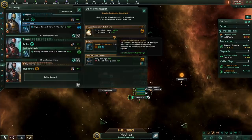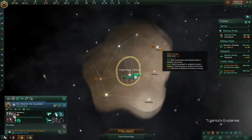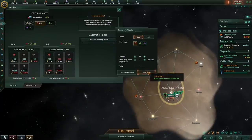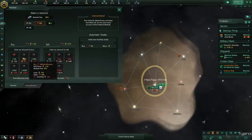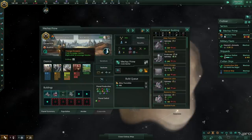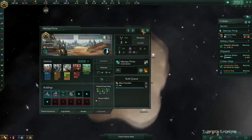We'll just queue up some research — that'll be nice. We'll send off our science ship to survey that system and do the normal things at the start of a game. We're going to buy some minerals as well, and the first thing we will be producing is an alloy foundry, just to really demonstrate the point.